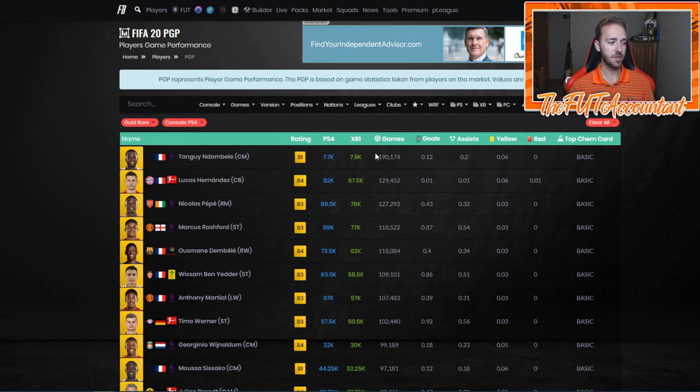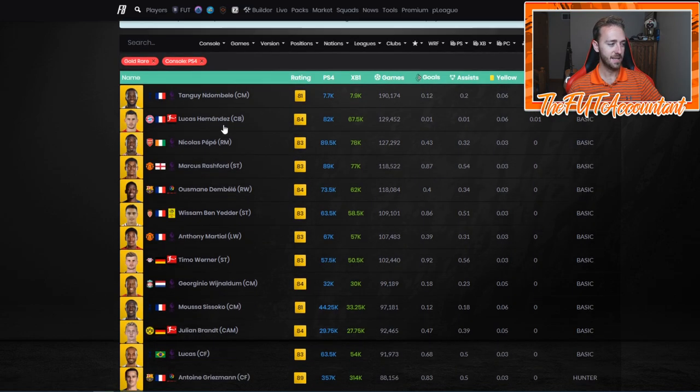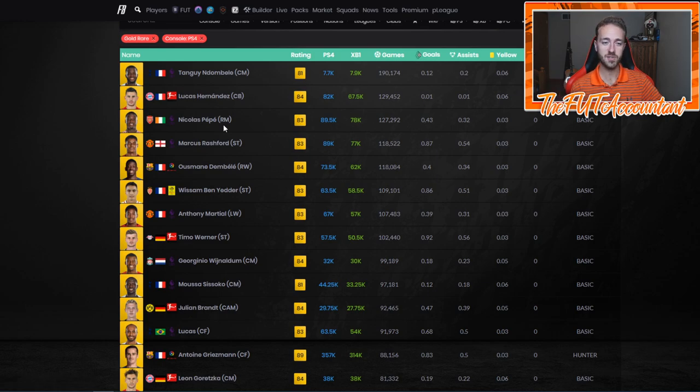Ndombele, Lucas Hernandez, Nicolas Pepe, Marcus Rashford, Usman — look at this list. You can learn a lot from looking at this list in terms of trading and squad building, especially coming out of a day like right now when Division Rivals rewards are out.